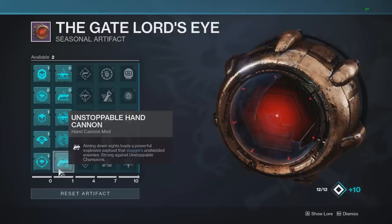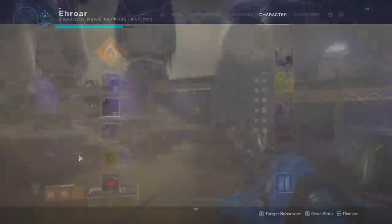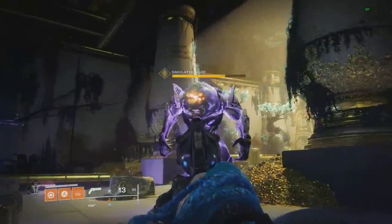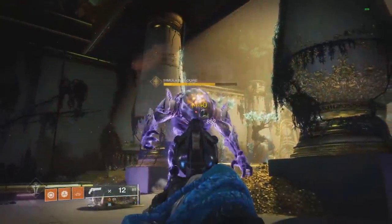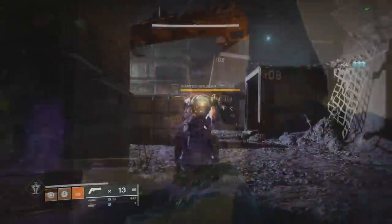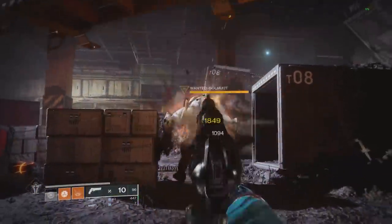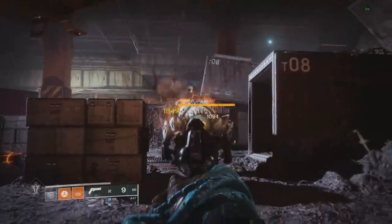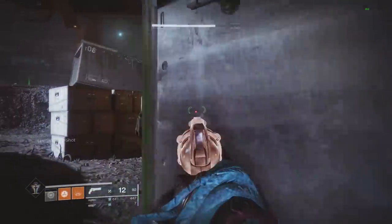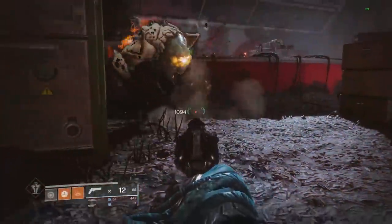Next up is Unstoppable Hand Cannon — aiming down sights loads a powerful explosive payload that staggers unshielded enemies, strong against unstoppable champions. Once you ADS it takes almost one second to get that round loaded. When you shoot an enemy it staggers them. Looking at an enemy that shoots back, there's a cooldown on staggering — roughly every other shot, or if you wait long enough between shots it staggers every time. You don't even have to aim straight at them as long as the explosion hits.